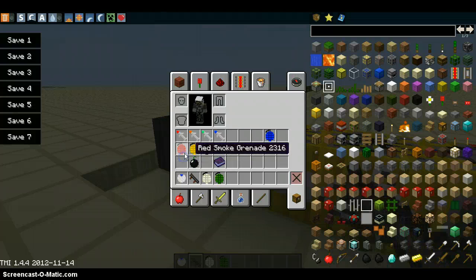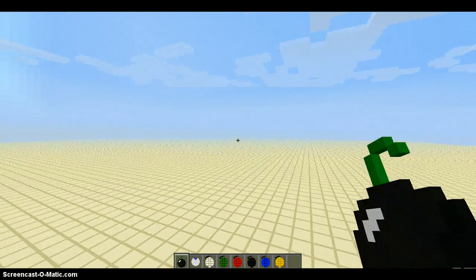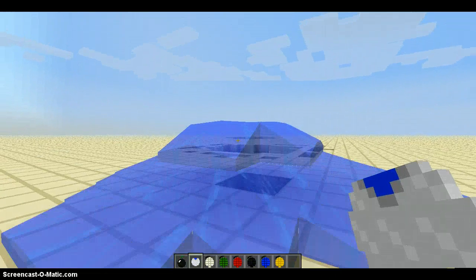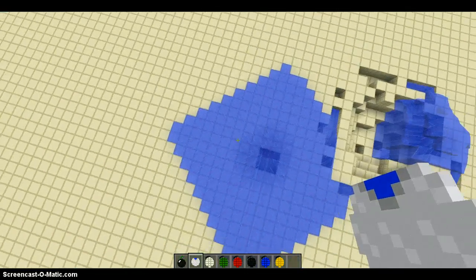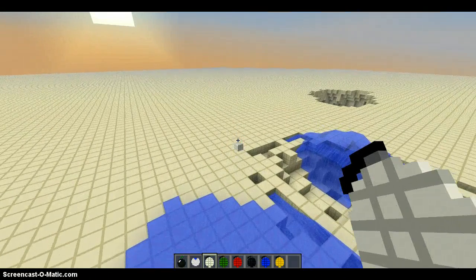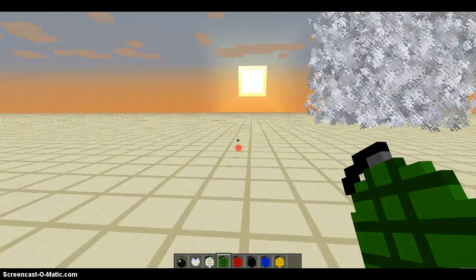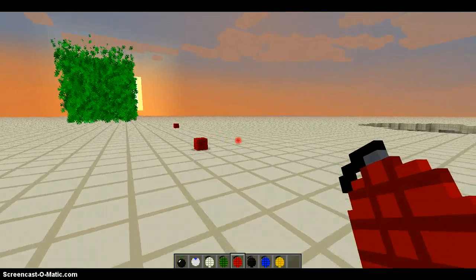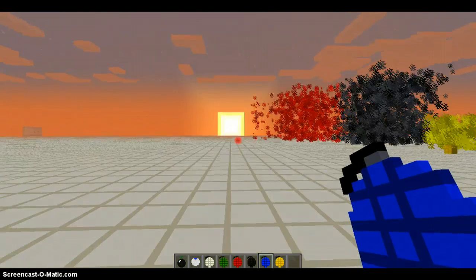Now let's set these off — after we test out these grenades, the bombs are going to be for last. Let's go test them out over here. We have the white smoke bomb, and we have the green smoke bomb. Now we have red, black, yellow, and blue. You like those colors? I just mixed all the colors up — pretty colors. I just made my own fireworks, I don't need a grenade.